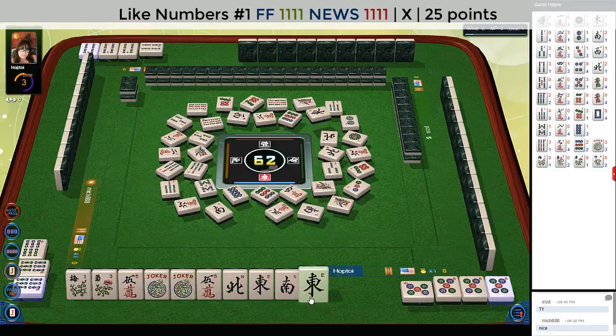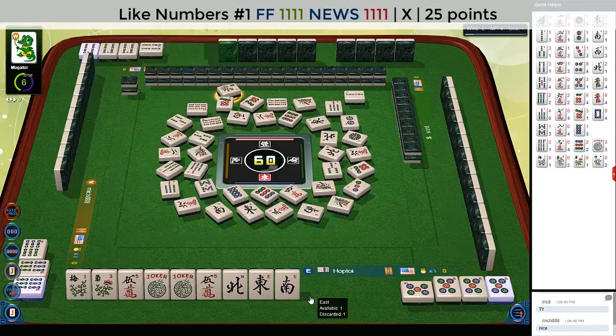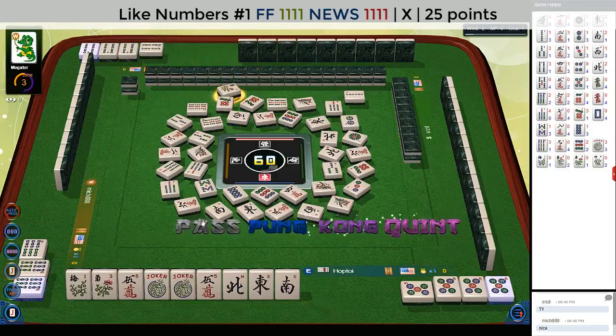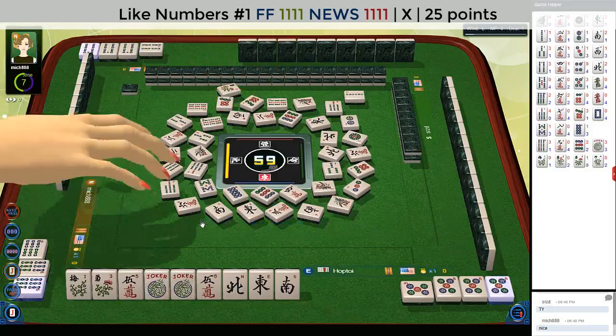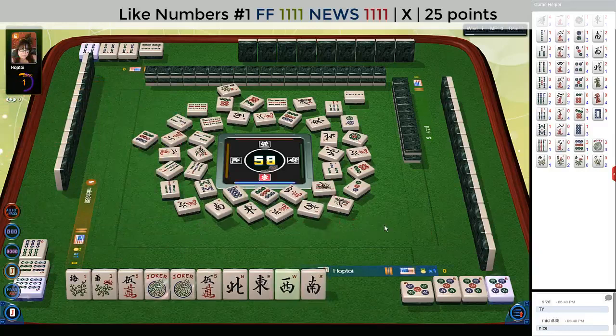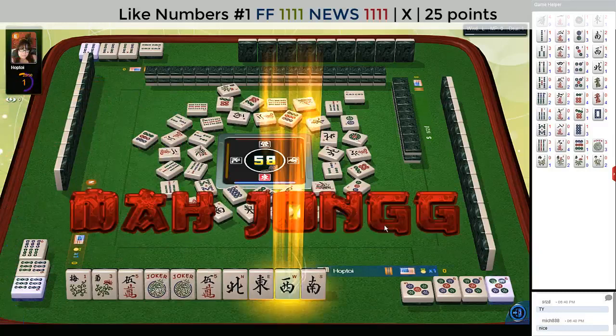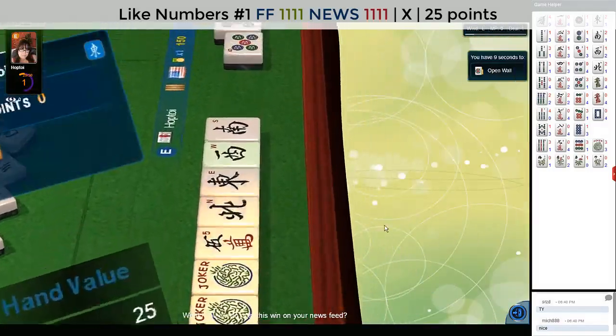We picked an east, but we need a west. East wind — we got to spell news. Two bamboos. Flower. We just need a pair, so we're good there. Nine dots — there it is. Picked it. Mahjong! We have like numbers with news and fives with the help of jokers.